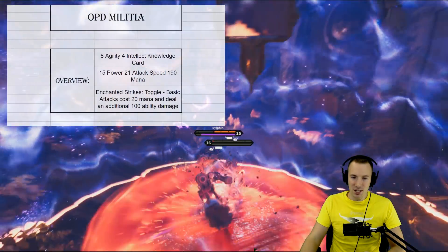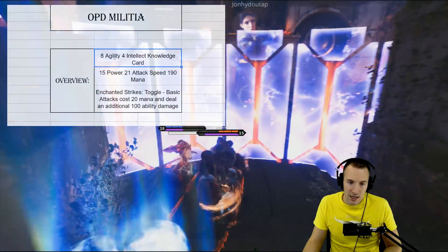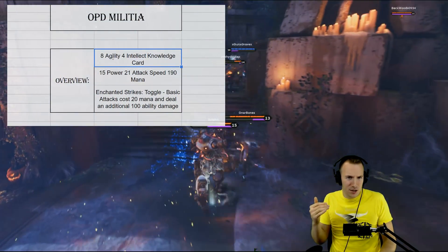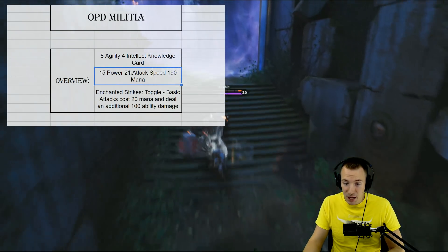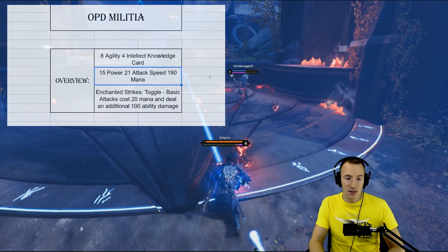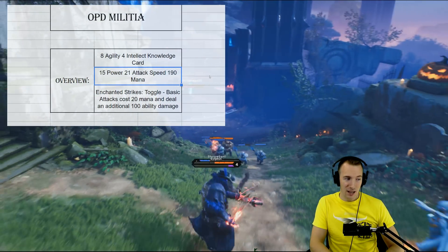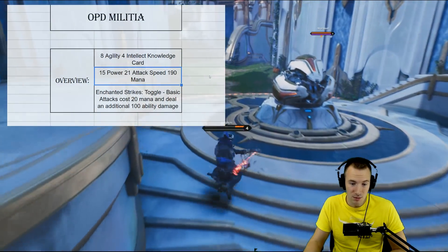OPD Militia is an 8 agility / 8 intellect Knowledge affinity card — so it's in the knowledge affinity but you have to spend agility and intellect. A pseudo-caster fighter wanting to go into intellect a little bit can definitely use this card. The stats are 15 power, 21 attack speed, and 190 mana — pretty interesting. That mana obviously enables you to use OPD Militia to convert it into damage while giving you power and attack speed.